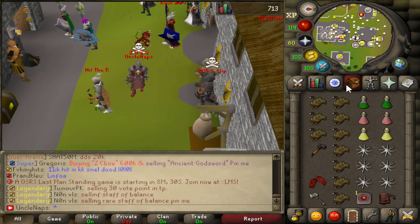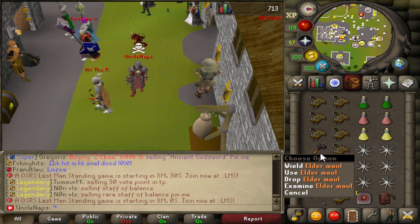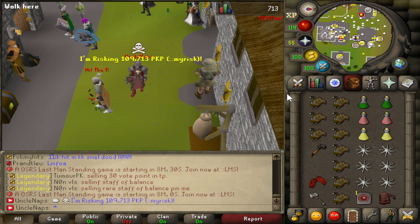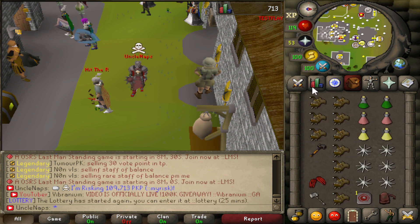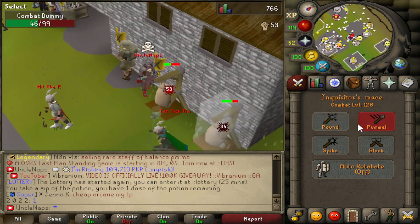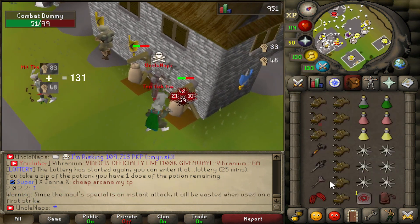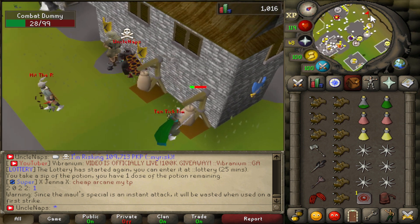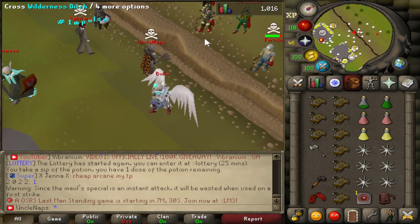Before getting straight into the first fight, I want to show you guys my max hit with this gear — full Inquisitor, Dragon Claws, GMO combo, and then the finisher with Out of the Mall. I'm risking quite a bank — 109k is my risk, I won't protect any item. My max hit with the Inquisitor Mace is 53, and in Pomo I believe 54. So imagine: Dragon Claws into the GMO spec — that's crazy — then the finisher at 65. I can actually hit a lot, so let's go straight into the first fight.